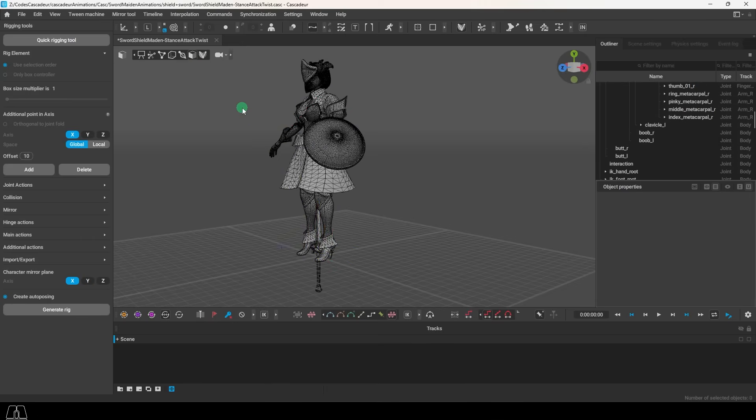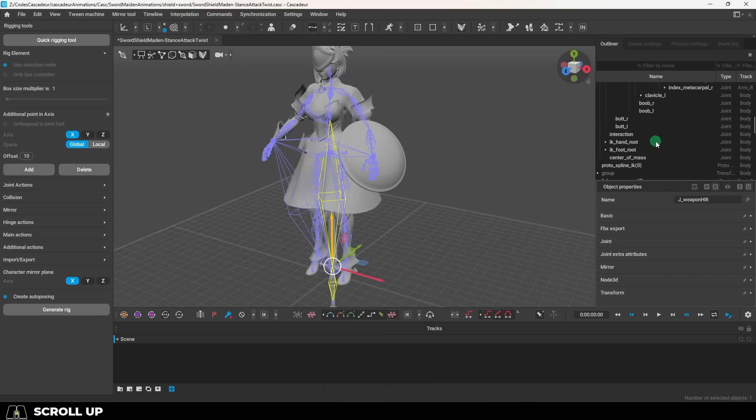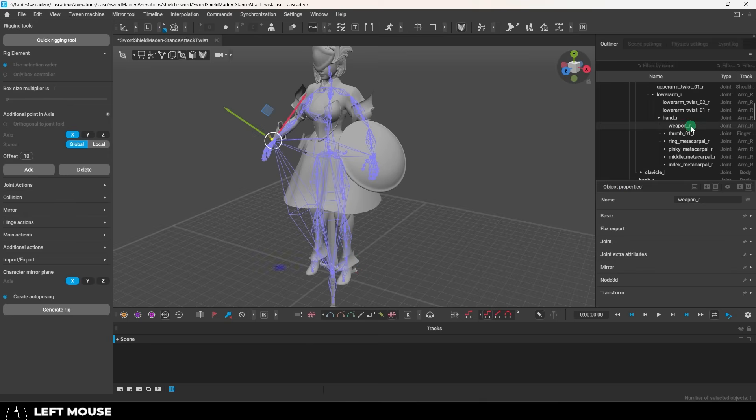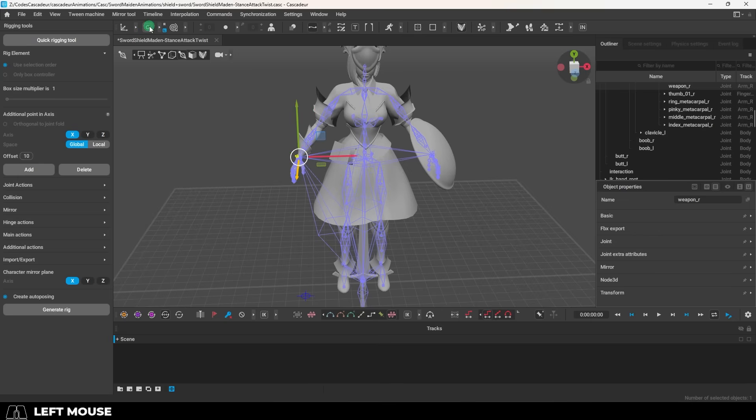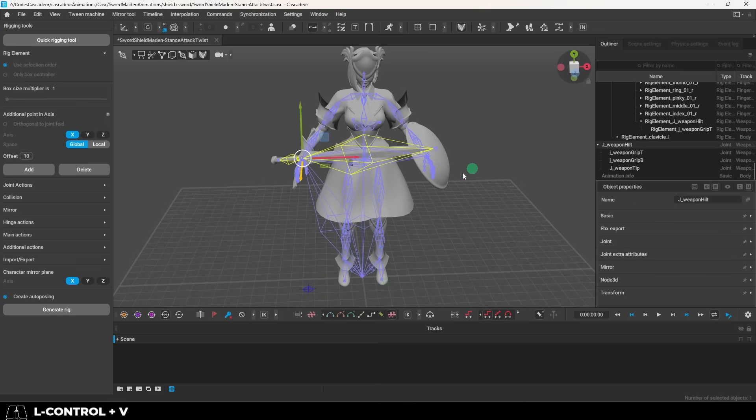Now we can delete the original sword, and we want to parent this sword to the weapon R bone. Because remember, weapon R is how Unreal is going to know where our weapons are supposed to be positioned and rotated. So click on the weapon R bone, go to global mode, then Ctrl+C to copy the values, then click the main sword joint, and Ctrl+V to paste.